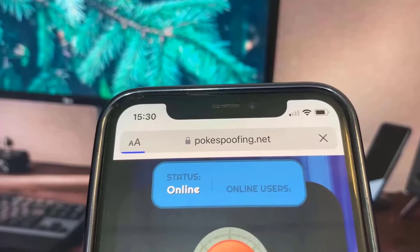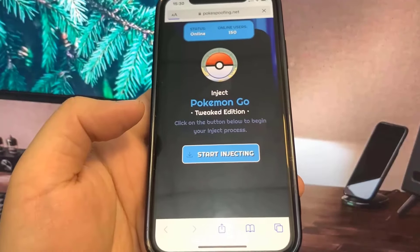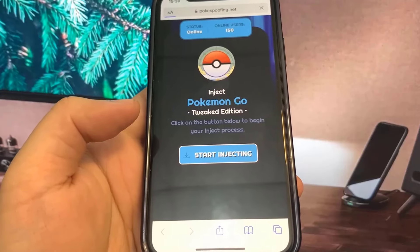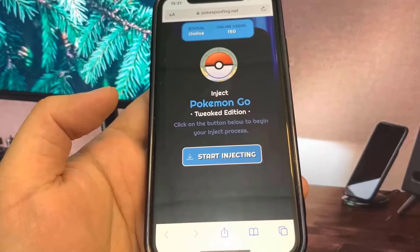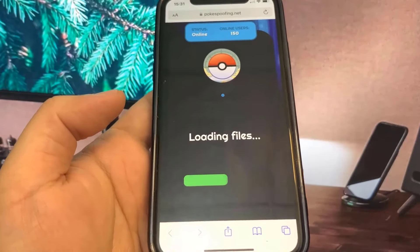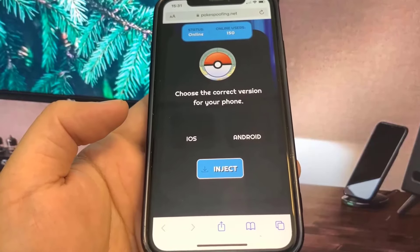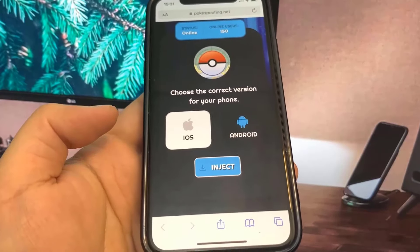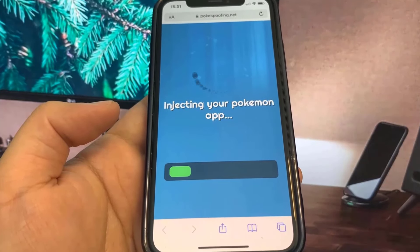It's a very easy download — we're just going to wait for the site to load, press 'Start Injecting,' and then it's going to ask us whether we're on an iPhone or an Android. Then we're going to go ahead and press 'Inject.' Finally, we have to do a verification.